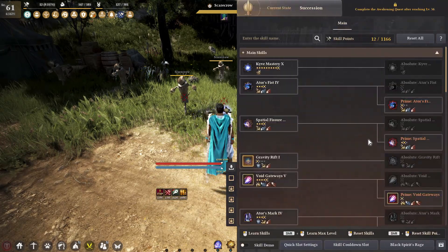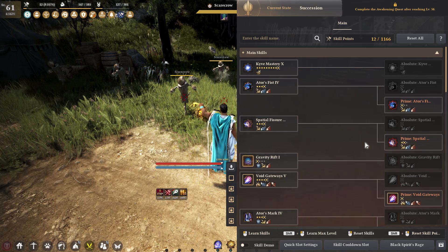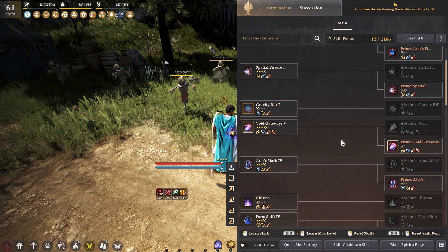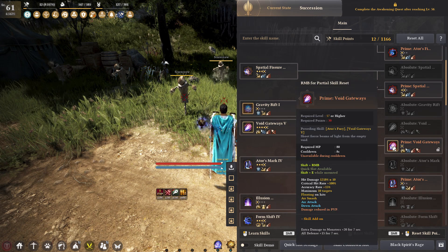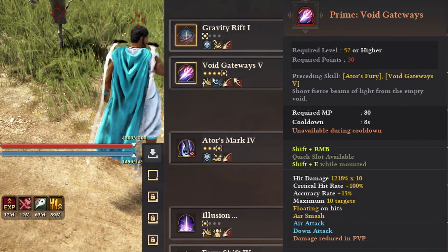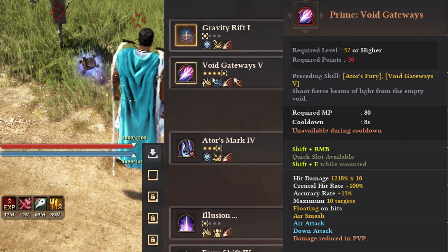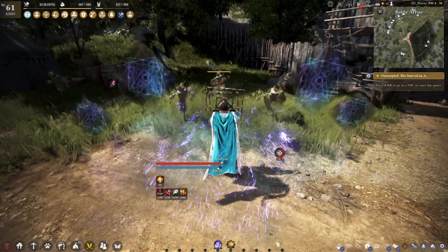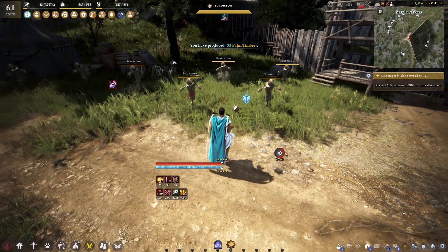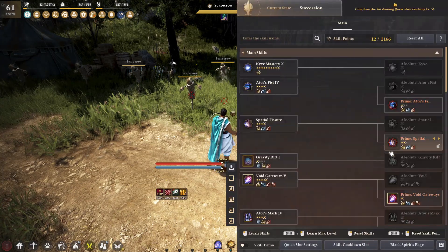As you wind up these skills, you can use his dash to protect yourself and unleash the skill afterwards. Next up is Void Gateway — Shift RMB, 8 second cooldown. Really, really strong skill for PvE at the very least: 100% crit, crazy amounts of hit damage, floating on good hits, air smash. The only downside is it's kind of slow and there's no way to really cancel it as far as I can tell right now.